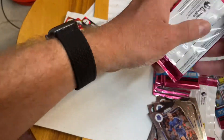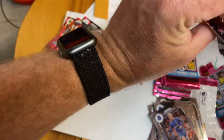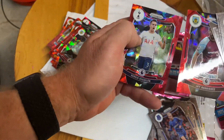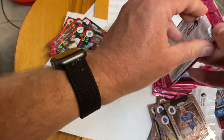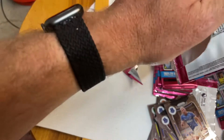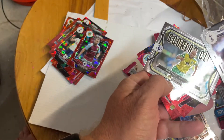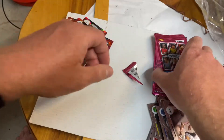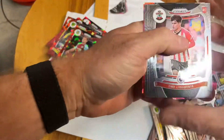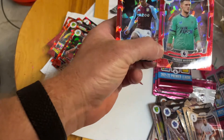This pack I'm gonna get two red prisms. Give me something good. That's cool. I don't know which city cards are in here. The two red ones are Freddie Woodman and Jacob Ramsay.